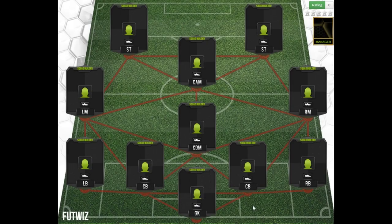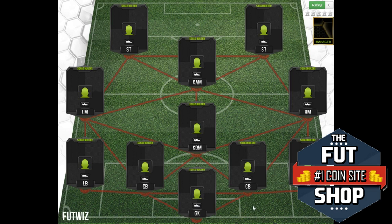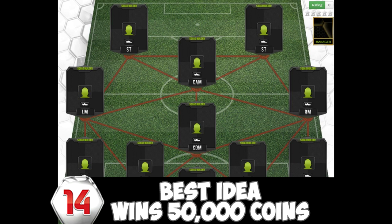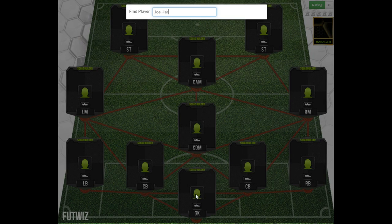Hey guys, welcome to the sweatiest players ever. Today you're going to see some of the sweatiest players in the history of Ultimate Team. If you need coins, go to thefoottop.com for cheap and instant coins and use code 'mattHD' for 10% off. The best idea in the comments below for the next team builder will win 50,000 coins.